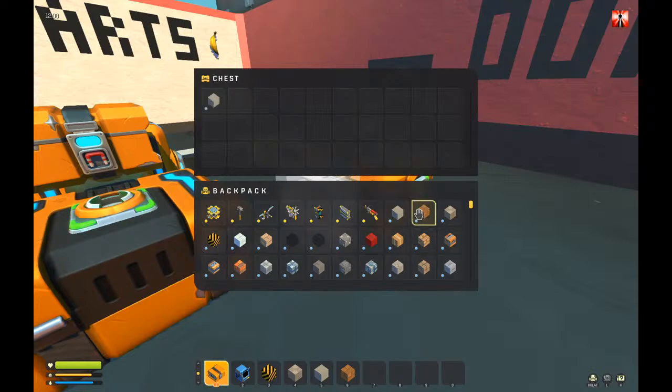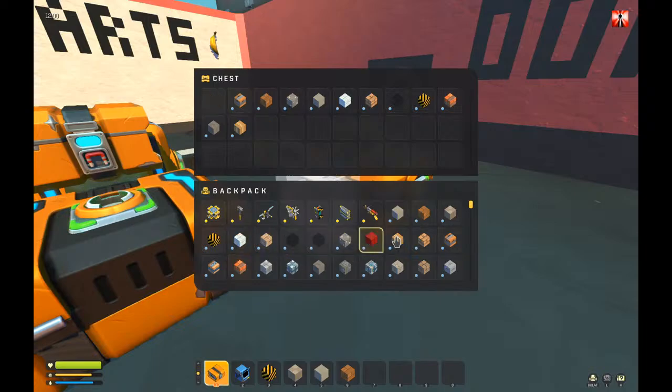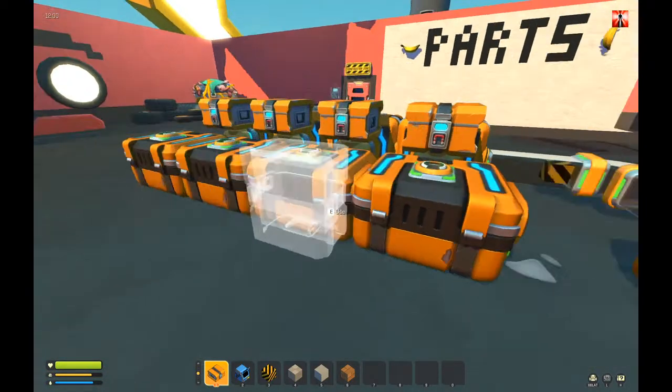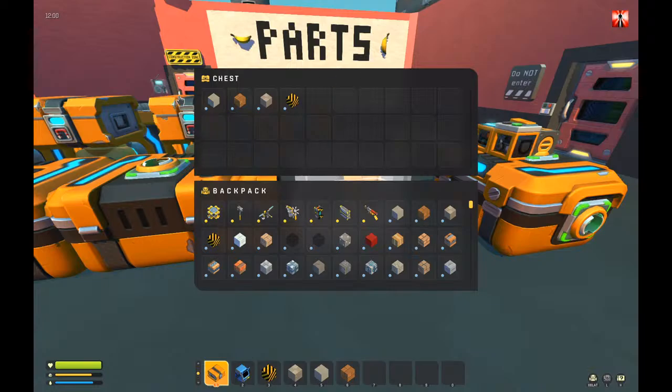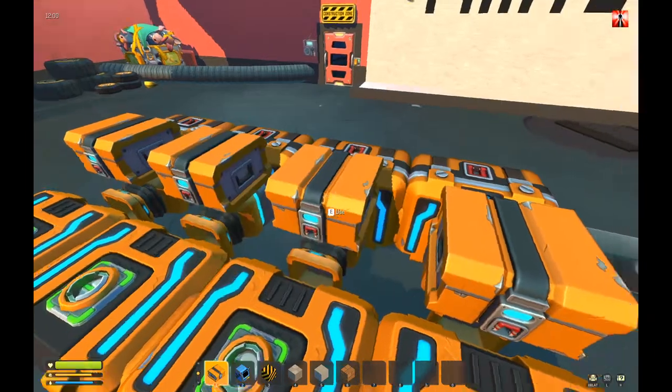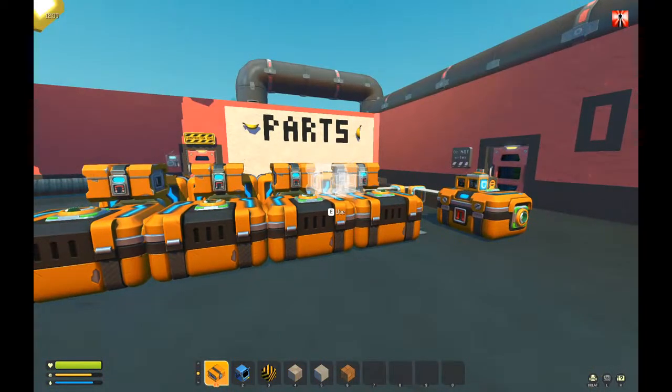Now I can spawn blocks here. So in the first chest — the concrete, the wood, the metal, and the other block — will go here, and the rest will go anywhere else. Fully working — TZ, I hope that is what you wanted. And it's very easy to use.